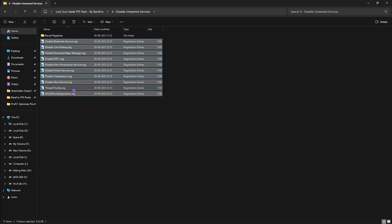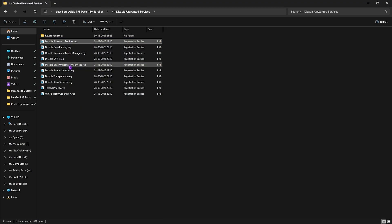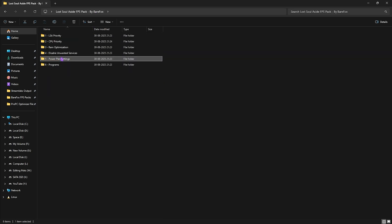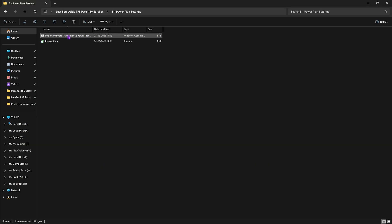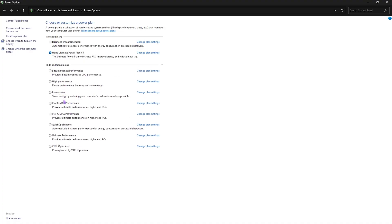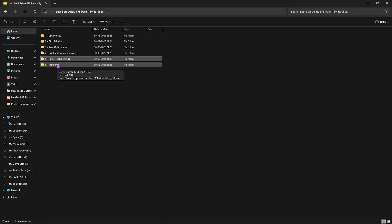Fourth is Disable Unwanted Services — this disables background services consuming CPU resources. Leave Bluetooth or printer services if you use them, and disable the rest. Use the Revert Registries folder to re-enable any if needed. Fifth is Power Plan Settings — right-click the Import Ultimate Performance Power Plan as Administrator to run a PowerShell command that adds it to your power plans list. Then double-click Power Plans, click Show Additional Plans, and select Ultimate Performance.